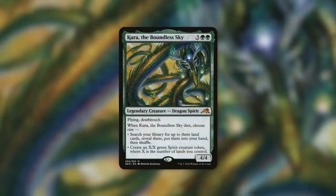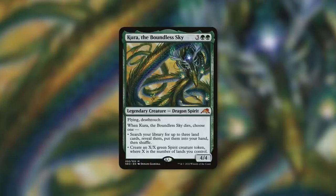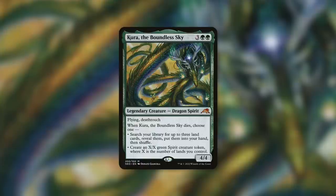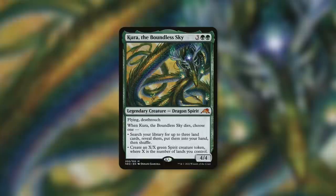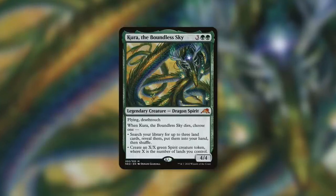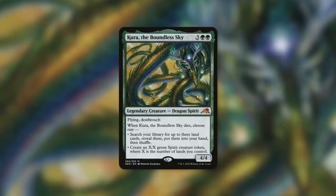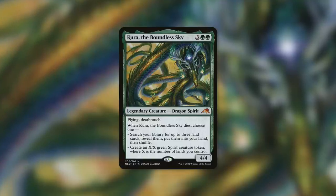How about a commander that itself likes to search for lands — Kyra, the Boundless Sky? Flying, deathtouch. When it dies, choose one: search your library for three land cards, reveal them, put them in your hand, then shuffle; or create an X/X green spirit creature token where X is the number of lands you control. Many Kyra decks are built around two-land combinations like Dark Depths and Thespian Stage. While Kyra can get them into your hand, Titania's Command gets them right into play for one extra mana — preferable in some scenarios, with the added flexibility of the other options.